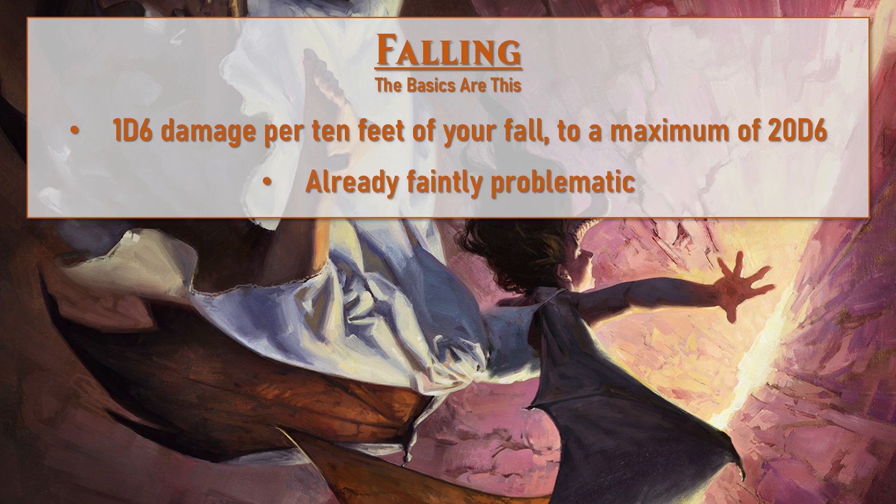This is kind of where the problem often starts for people. 20d6 damage is quite a bit — it averages to 70 with a minimum of 20 and a maximum of 120, which is a pretty considerable amount. But later in the game it can be pretty negligible for somebody falling potentially thousands and thousands of feet. I have some opinions on this and how you can change it to make the rules make more sense, but we'll get to that later.